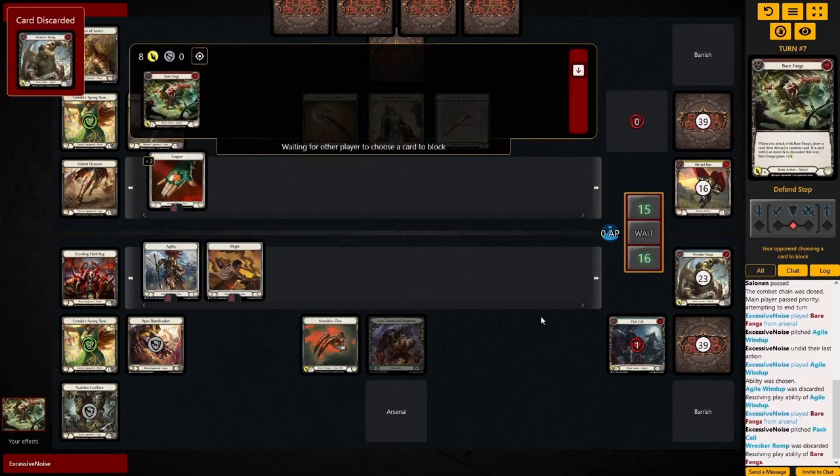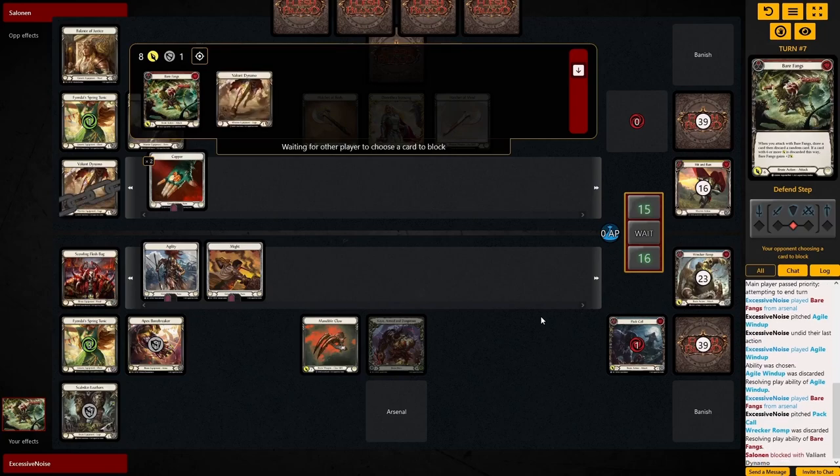I also blocked with the Apex Bonebreaker there earlier and didn't get the Might, so that of course is a misplay. Just blocking with two blues and sending the Windup to set up would have been the way better play — the play that is more beneficial to our strategy into Dorinthia.